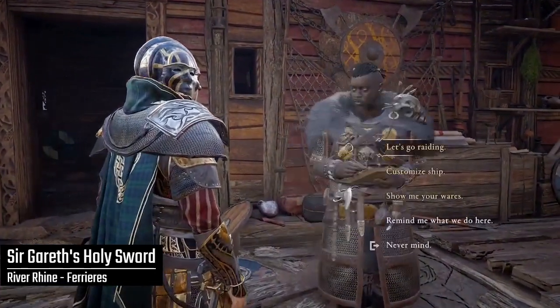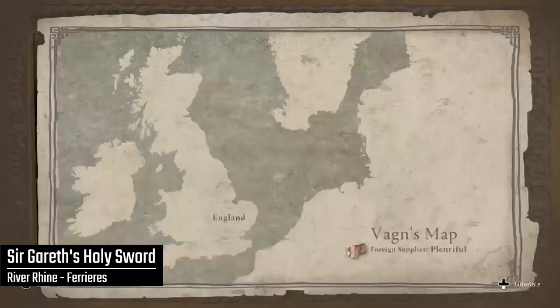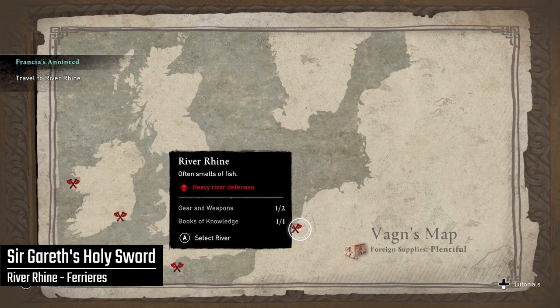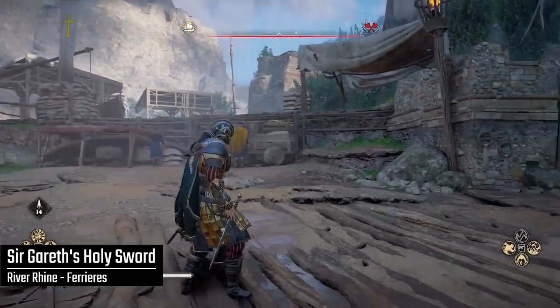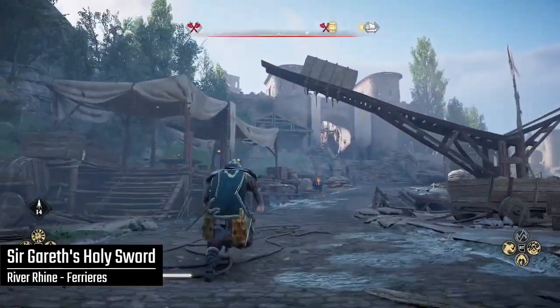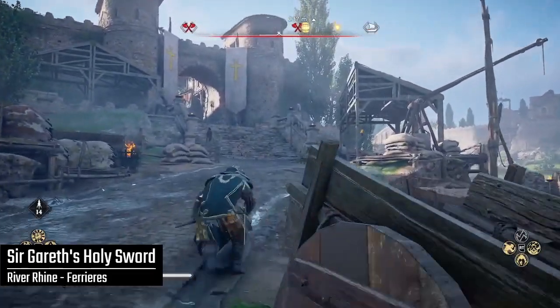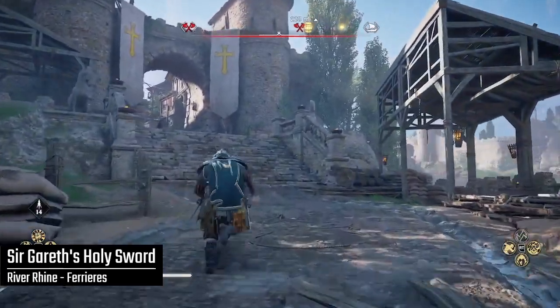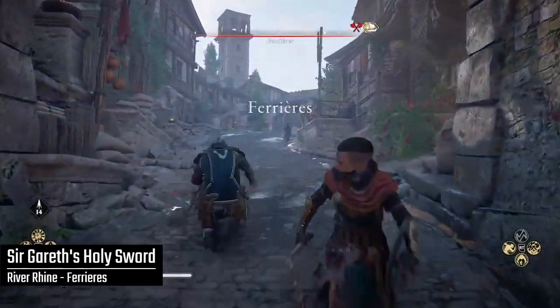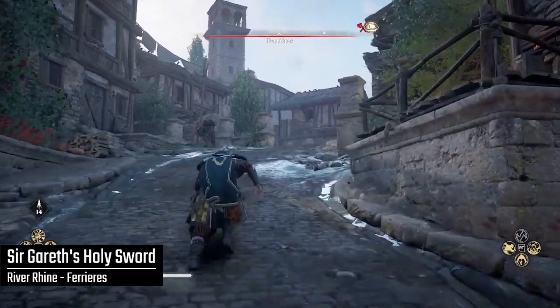The final weapon is in the River Rhine, and you've actually already been to this location. This champion is located in the same monastery we visited earlier in this video — the Farrier's Monastery. I had a tough time finding this champion too, so I'm going to show you the path from the ship to the church. The champion, Frankie, is anointed the final of the three Champions of the Faith.